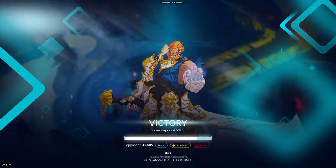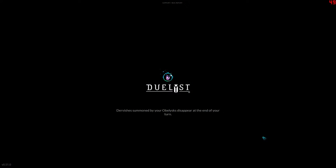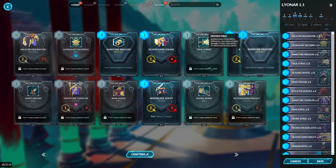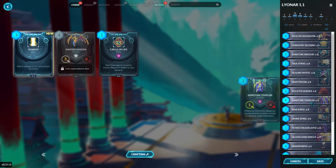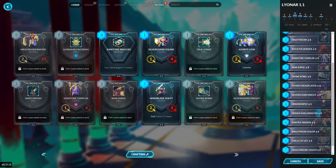It seemed kind of rough at first, but Argus — Defender of Argus. Tempest deals three damage to all minions, including my own I assume. Let's take a look, that could be something. I need Circle of Life in my deck of course. I think I can get rid of one Bright Moss Golem.